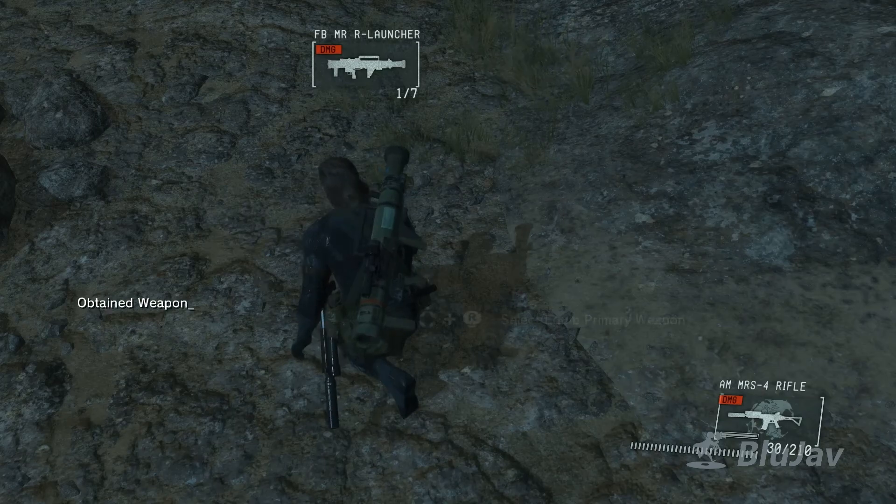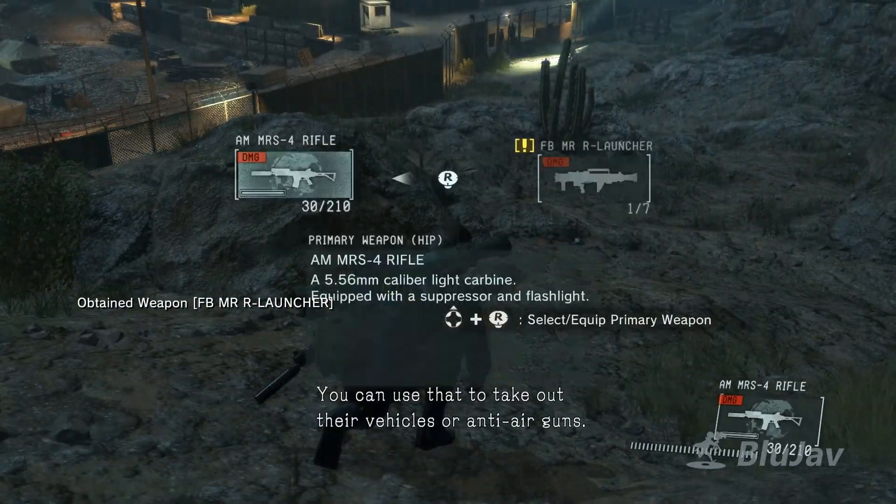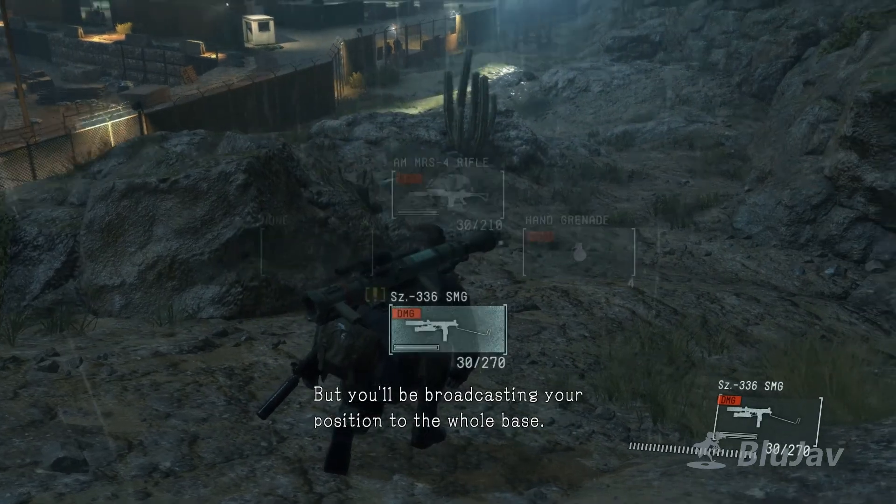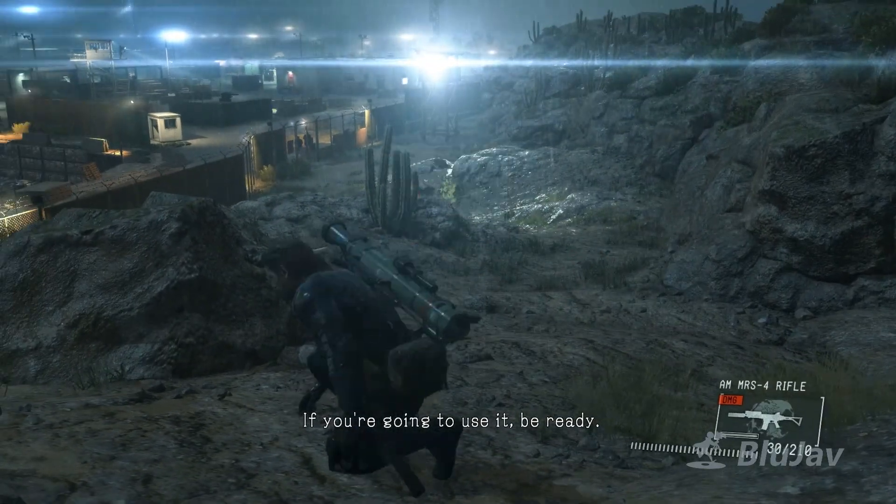You can use the rocket launcher to take out vehicles or anti-air guns. But you'll be broadcasting your position to the whole base if you use it, so be ready.